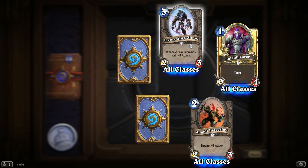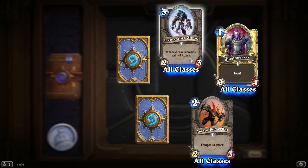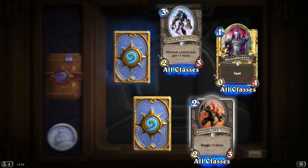A Golden Shield Bearer. Flesh-Eating Ghoul — whenever a minion dies, gain plus 1 attack. A Frothing Berserker — whenever a minion takes damage, gain plus 1 attack. That's quite good, Warrior only though. And Perdition's Blade — Battlecry: deal 1 damage. Combo: deal 2 damage instead.